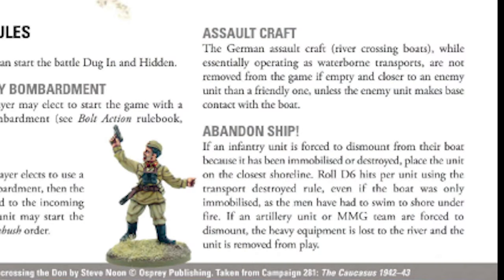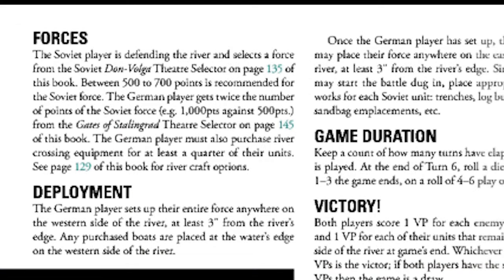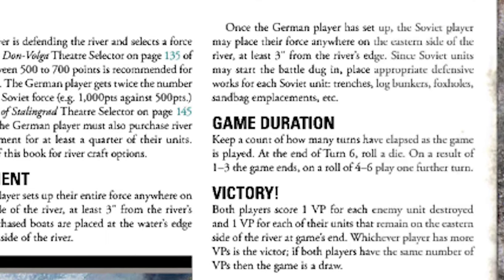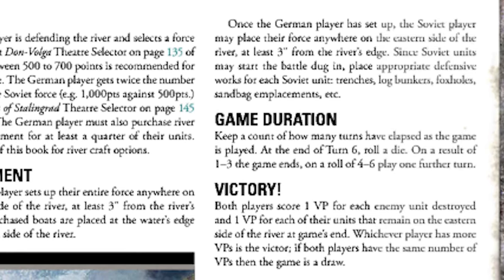If the German player elects preparatory bombardment, the Soviets are alerted and any units can start in ambush order. The Germans must use assault craft boats to cross the river and purchase them as part of their force selection. Forces are 500 points for Soviets, 1000 points for Germans. Soviets deploy on the eastern side, Germans on the western side. Game duration is six turns, with a dice roll at end of turn six — on a 1-3 the game ends, on a 4-6 one more turn is played.